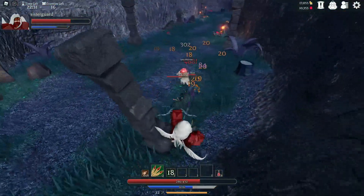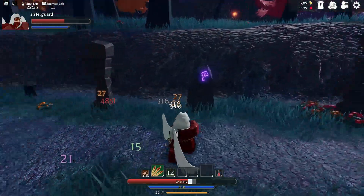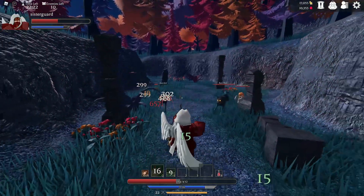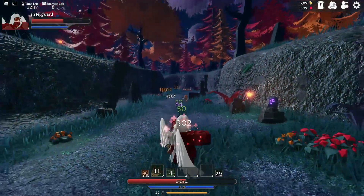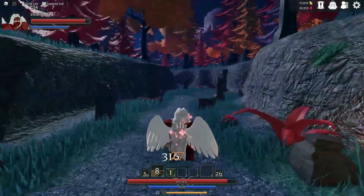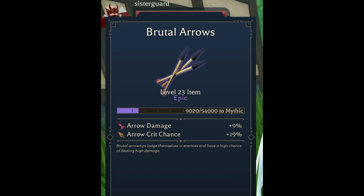If you're choosing to use the Snipe ability — which is the main ability most bows have — make sure you're lining your targets up when you fire it off, because it's really useful. At level 23, you can get Brutal Arrows, which increases your damage and your crit chance. As an Archer, you'll have a tremendous amount of crit, and that's how you do a lot of damage — getting those crits off, especially with Snipe attacks or big attacks that deal extra damage depending on your bow type.